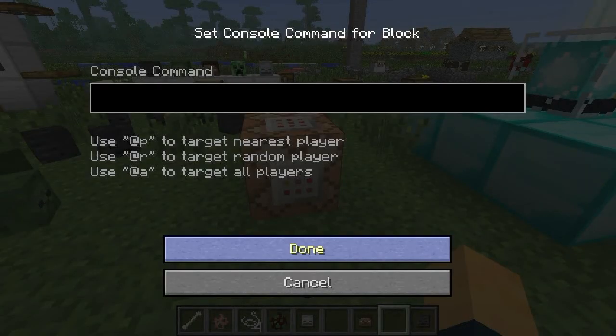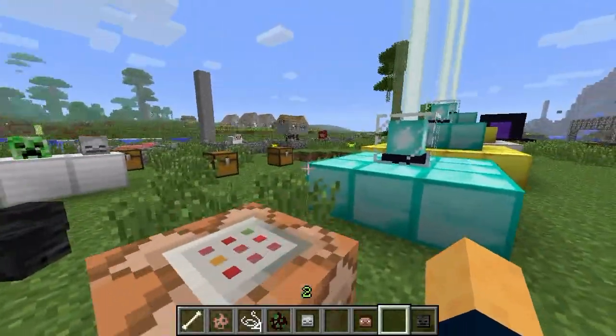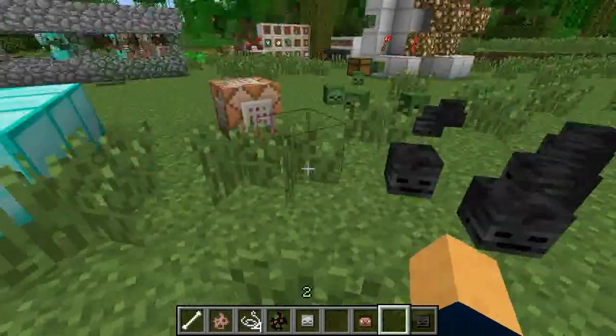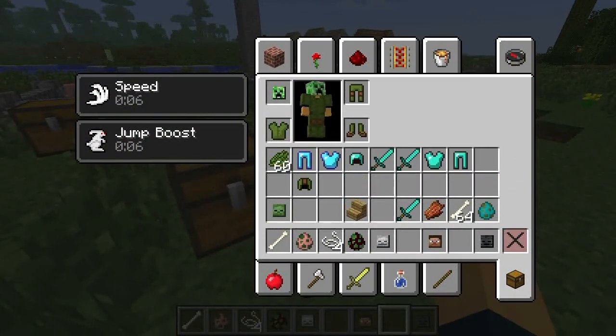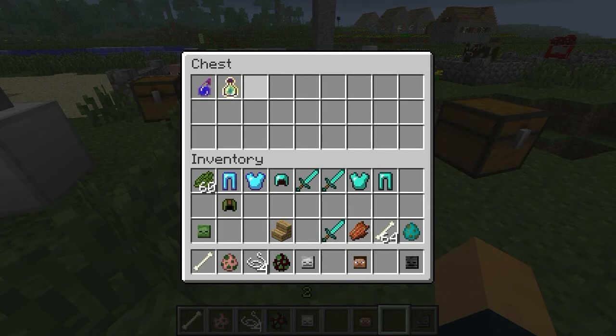Command blocks. You probably wouldn't care about these, but for people that like redstone and building maps, these will come in handy. You can just type in things, like using @P to target the nearest player. So if you want to perk the nearest player for being there quickly — bang, you can get that. It's activated by redstone, so if you have a switch or something you can activate it. You can't get it through the inventory — you have to type in the give command with the number, I think it's one hundred and thirty something.